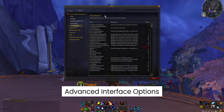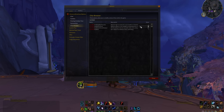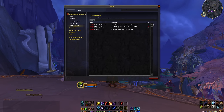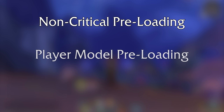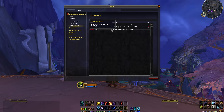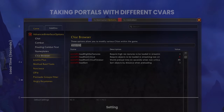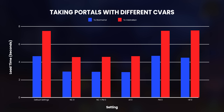Using an add-on called Advanced Interface Options, we were able to look at some settings that change how World of Warcraft loads the world. There's non-critical preloading, player model preloading, and high-res texture preloading. We turned those off in different combinations and found the only one that actually changed anything noticeable was World Preload Non-Critical. If you set that to zero from the default of two, in our case it cut zone loading times by almost half with no downside we could see.